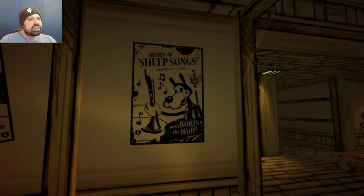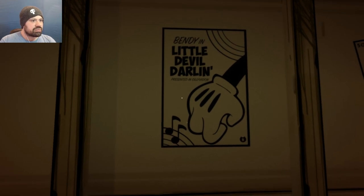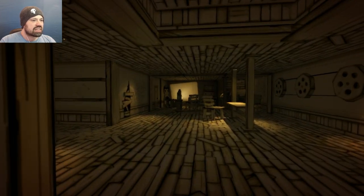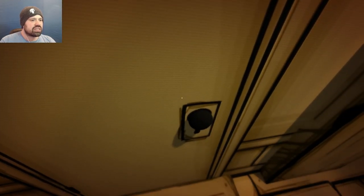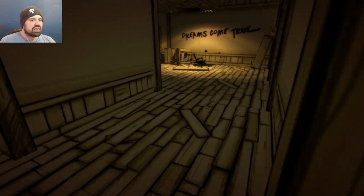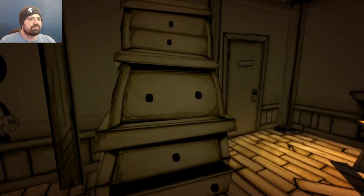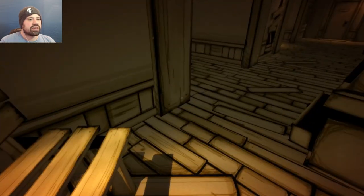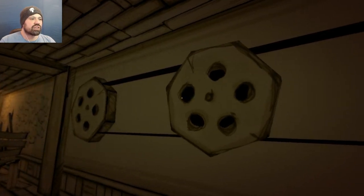Look at that! Sheep Songs with Boris the Wolf. The Dancing Demon. Little Devil Darling. Presented in Silly Vision. Ha ha ha. Look at that — that looks awesome. We have the film reels and everything. Are these doors actually... they actually respond and there's like a rattle. So this one is locked. Dreams Come True — well, hopefully. That's spooky dark, not going there. This is all locked as well. Wow, that's nice — that's the reels for the film, I suppose.